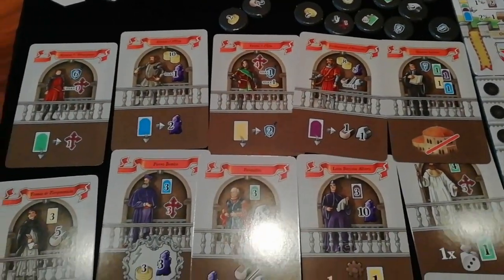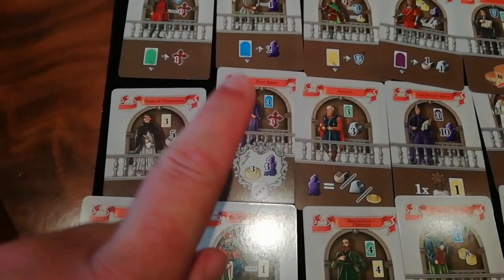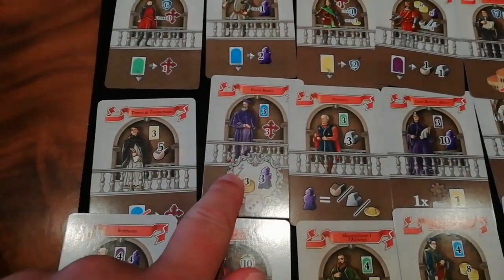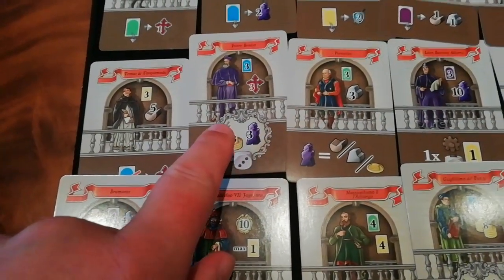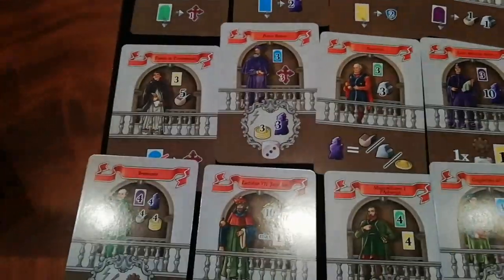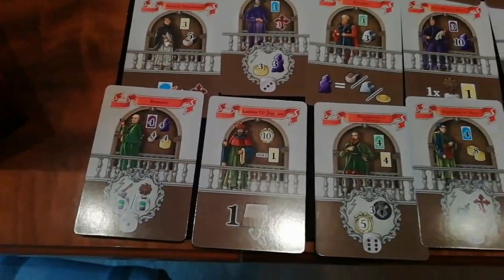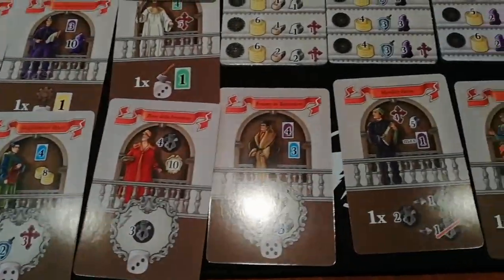Hopefully I won't get too much glare on them. Some of these family cards are new as well because they give you additional action spots that you can go to — and only you can go to. So a really nice touch where you get exclusive worker spots, which is a really good idea.